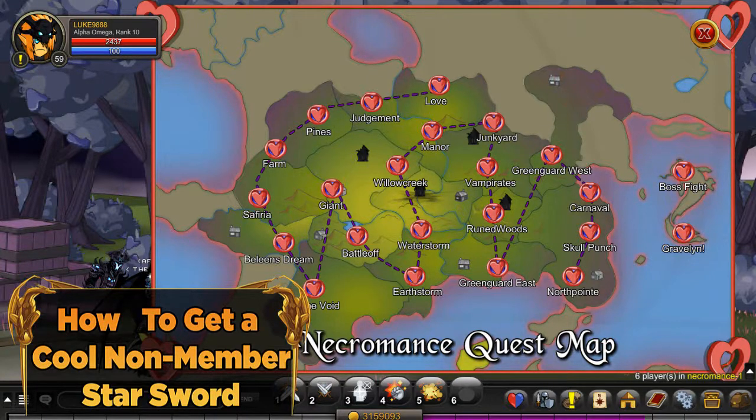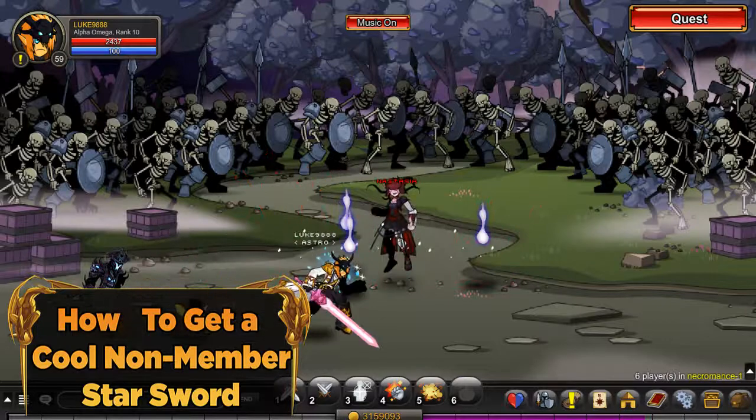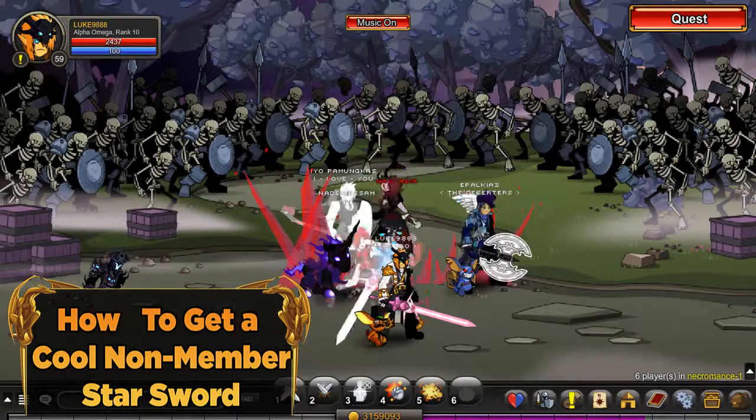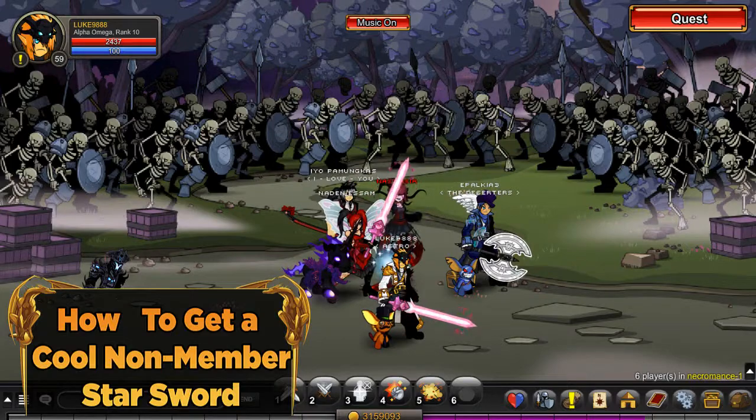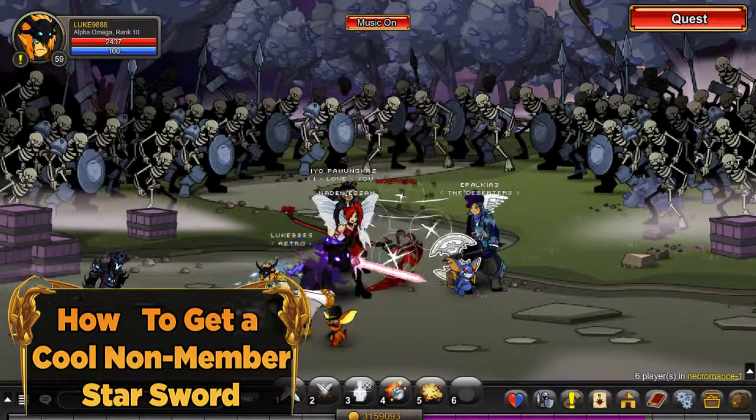After you finish the quests, you'll have access to this map and you need to click on boss fight. When you get here, you see this lady — you need to kill her a couple of times and you will get that star sword.